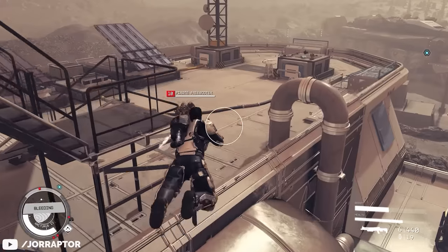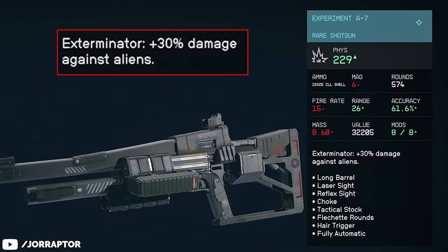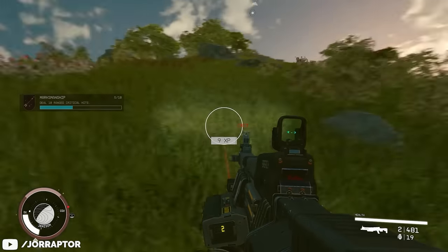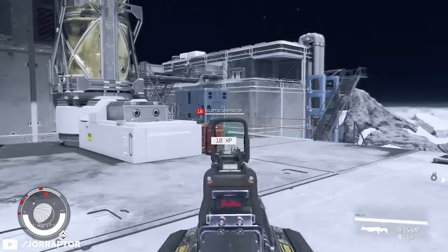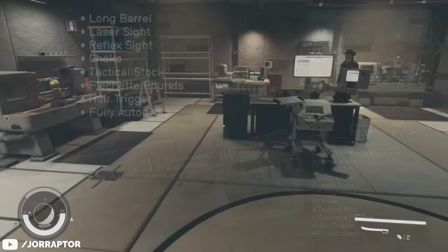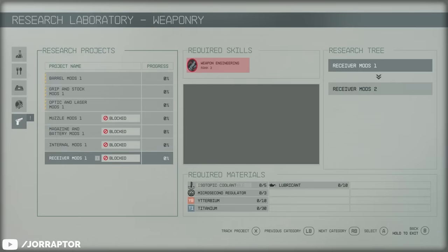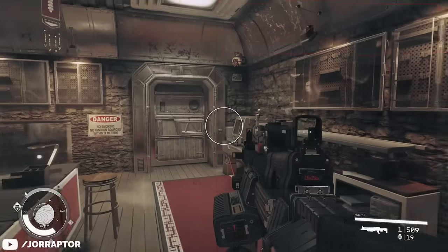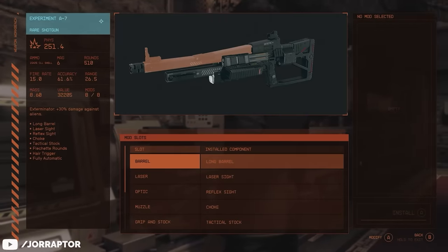There's also a main story mission that grants you an insane weapon with a ton of mods. The Experiment A7 is a shotgun with the Exterminator perk, dealing 30% extra damage against alien creatures. Since most of these are melee enemies that get up in your face, having this perk on a shotgun is already really good. It comes pre-loaded with 8 mods including a full-auto mod and flechette rounds that can cause bleeding. Modding weapons requires resources, research, and skill investment, so having a weapon like this — or the Marksman's A99 — that comes fully decked out with great mods is really valuable.